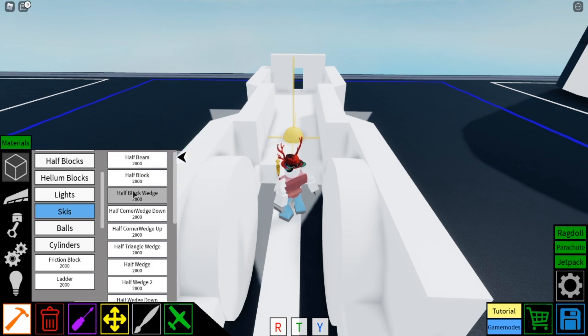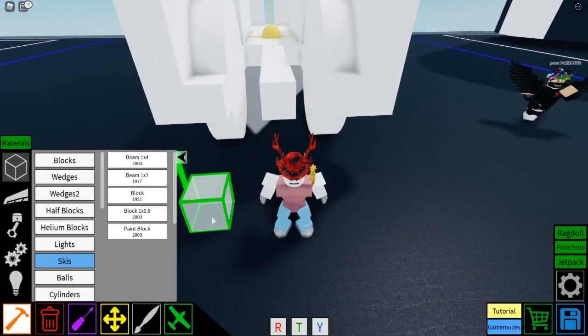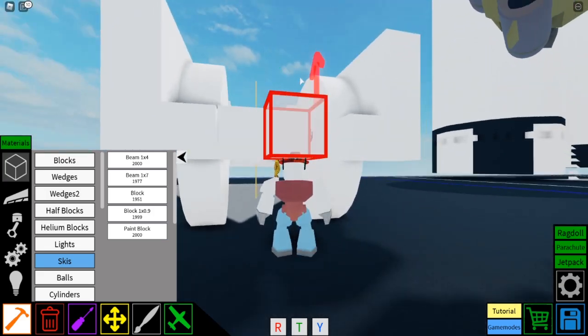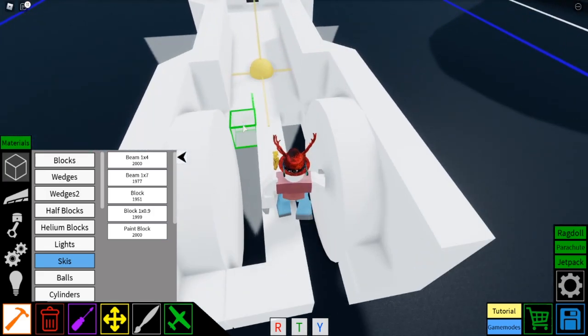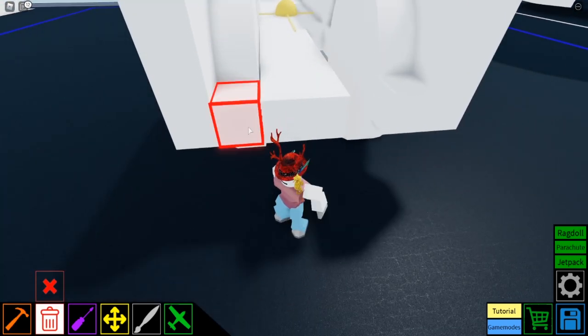Now I'm going to add some 0.9 blocks along the side. That shouldn't be a problem for the wheels — that should be good. The wheels won't stick to this; they'll spin freely. We won't have any problems whatsoever.